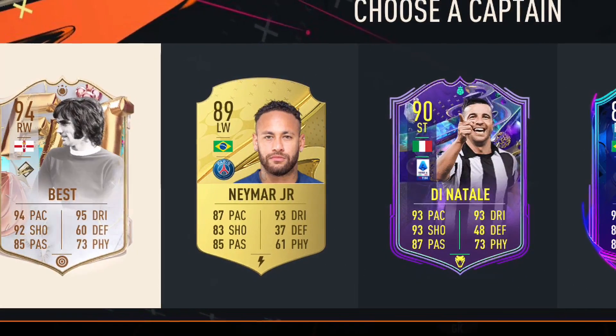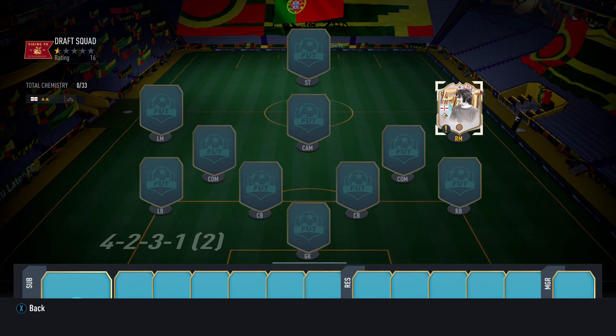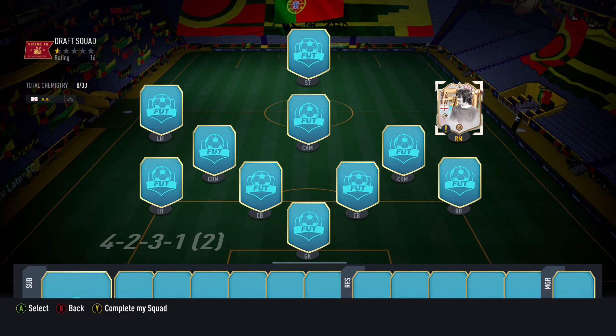First up, a cheeky little George Best. Let's take him. Unfortunately he goes into the right mid spot, but hopefully we can get a player to replace him and maybe we can just throw him on as a super sub.